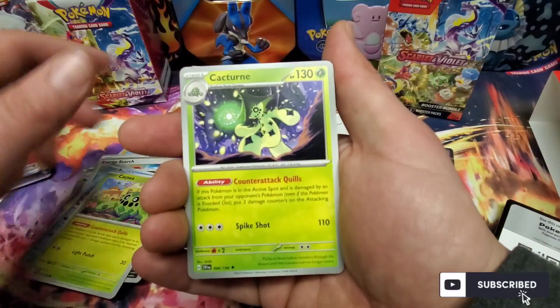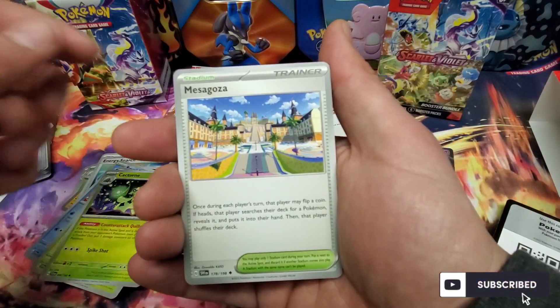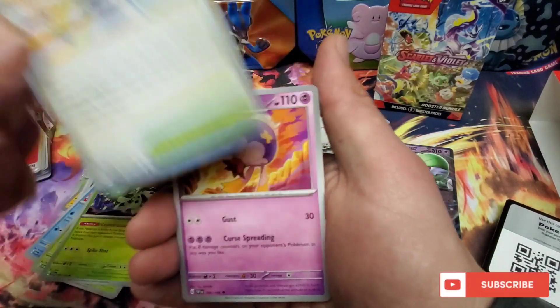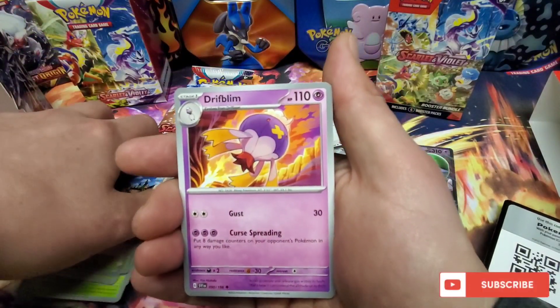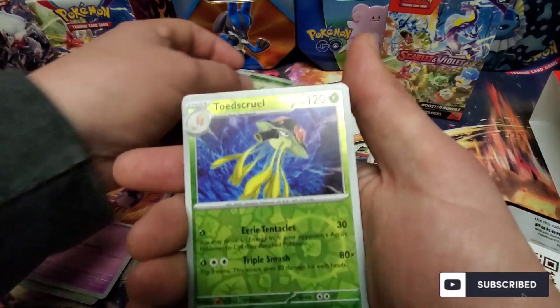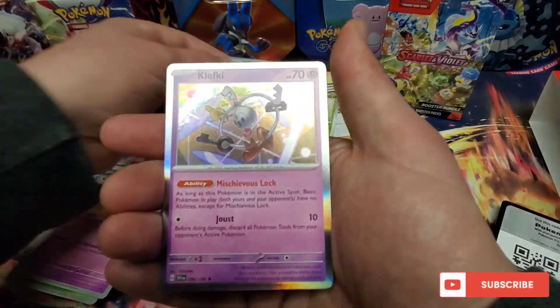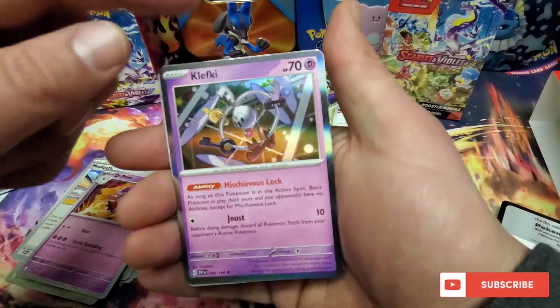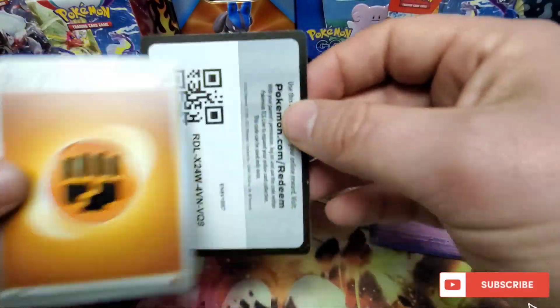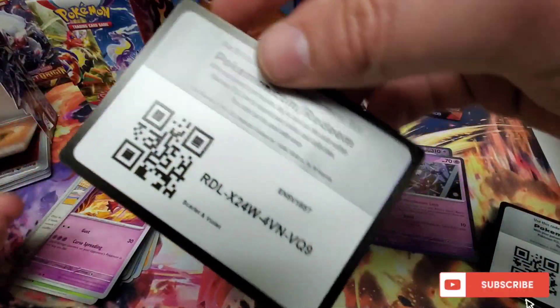Bruxish, Cacnea, Cacturne — we're evolving! We got a Meowscarada, Mabosstiff. I have such a hard time pronouncing the cities almost more than some of the new Pokémon. Palafin, Toadscool, and Klefki. With the holo borders, it's always a trip to see if you actually get a pull or not.